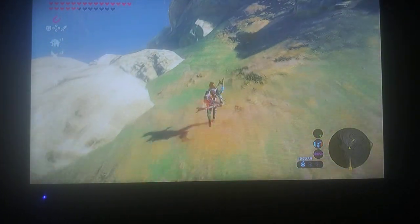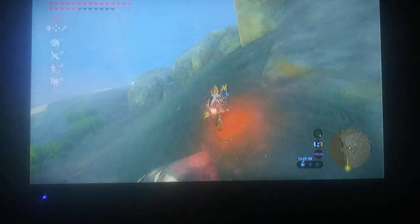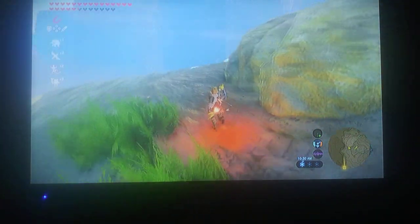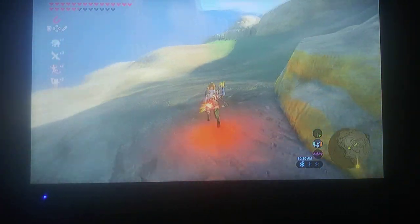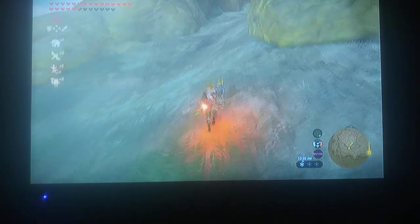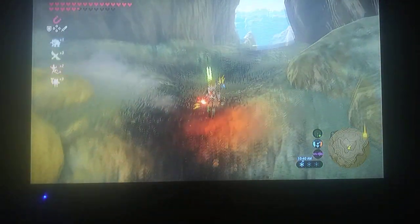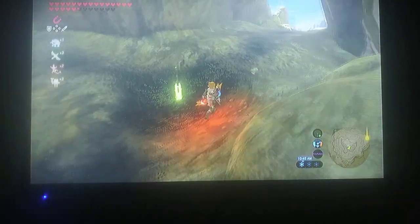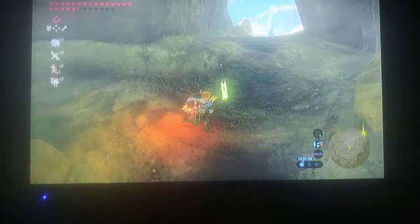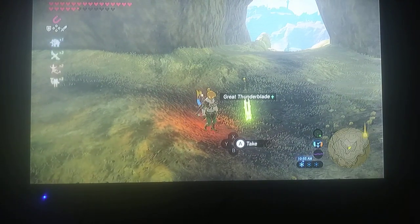There's a whiz rope sitting right over here, so we're going to go to the left and around to find an opening over here. Avoid enemies as possible. Right here is the Great Thunder Blade sitting right here in the middle of everything. So keep in mind if you want a Great Thunder Blade, there you go — sitting right here.